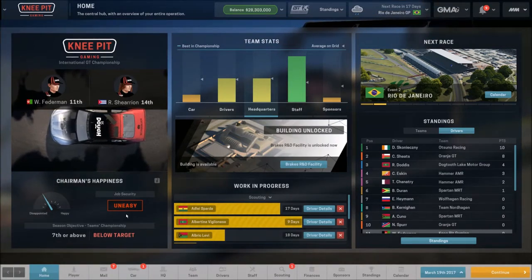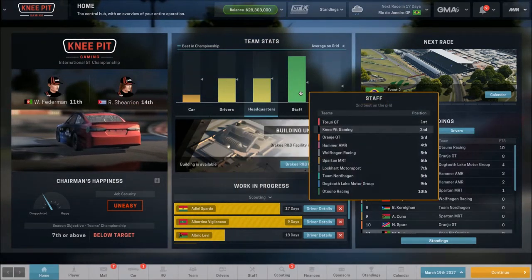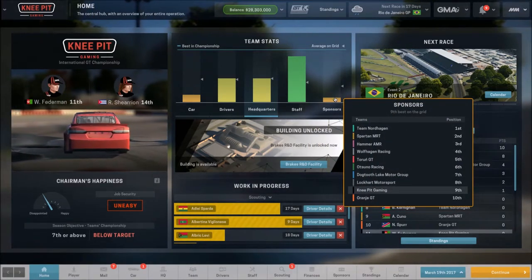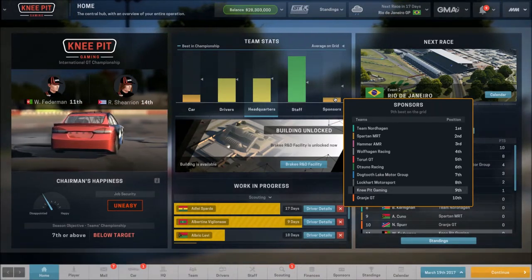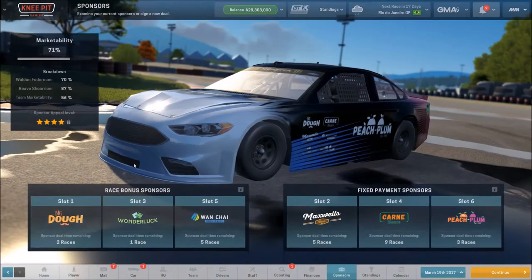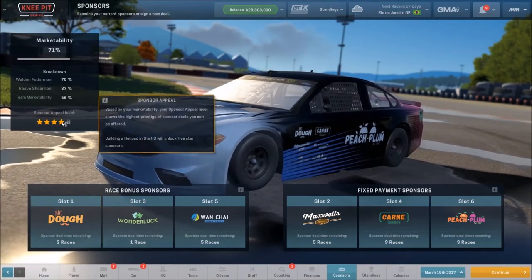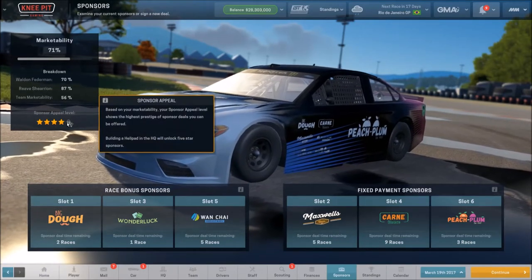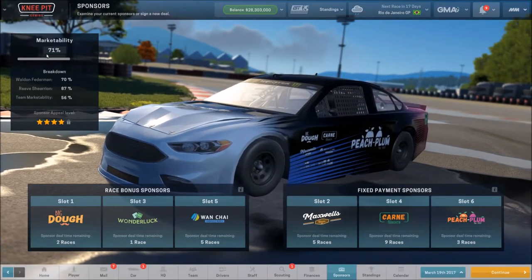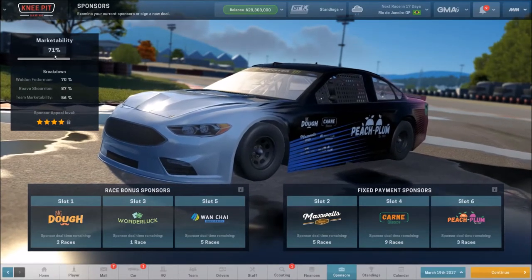Right now our car is 8th out of 10, our drivers are middle of the road, but our staff is great — we're second on staff. We've got a lot of work to do on sponsors; most of this carried over from last season, and our drivers were pretty terrible on marketability. For the new season I've got much better drivers, and we're maxed out on sponsor appeal at 71%, which is a whole lot better than the teens we were in last year.